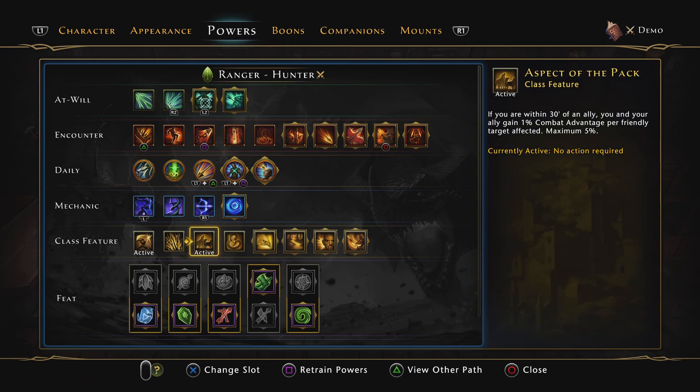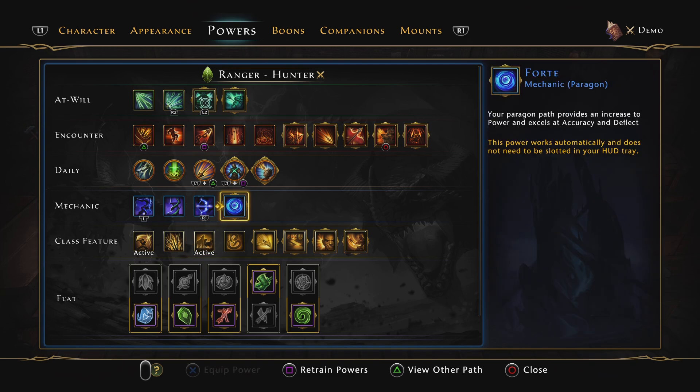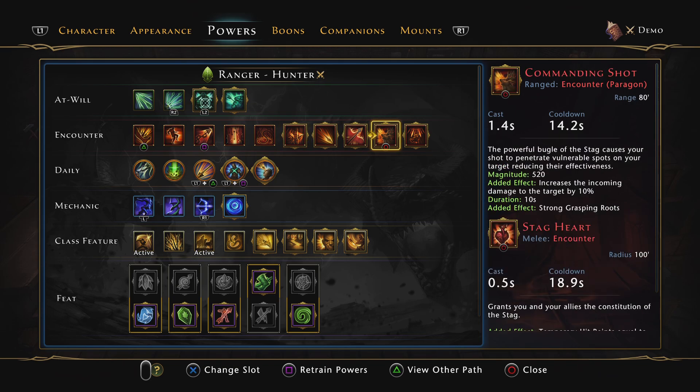The second buff is Aspect of the Pack, which gives all 10 players in the group within 30 feet of you 5% combat advantage. Nobody complains about that — most players love it. So when you take these two buffs, they're pretty good. It's nothing like the heyday when we used to do 80% debuffs, but these two are really good.